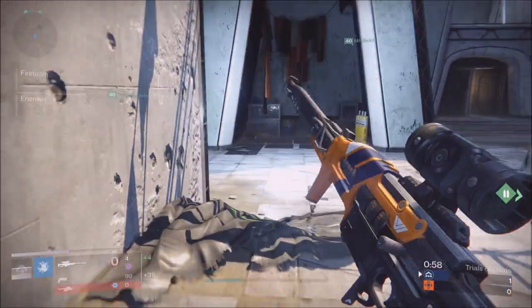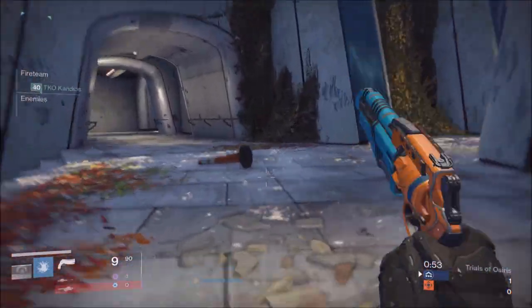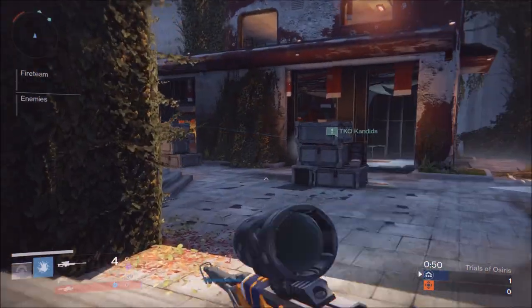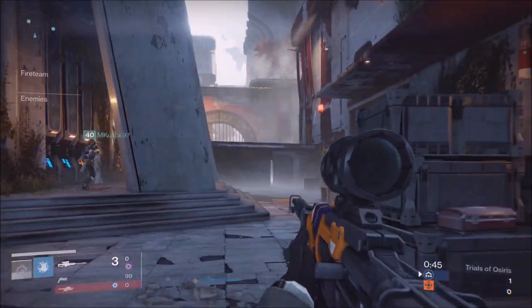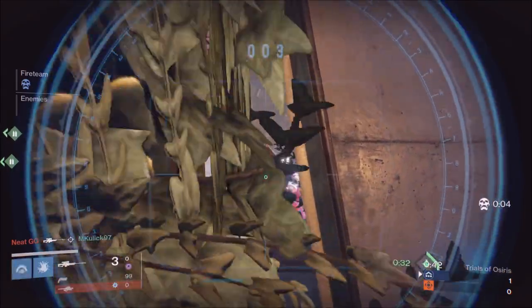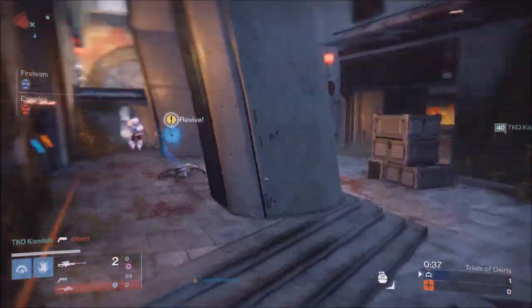If you can get a kill or two on the other team, don't waste time. You can sit back and build supers with your team, but if you want to close rounds out — especially if you know you're better than the other team in gun skill — push forward. You'll see us do it a lot on screen, closing rounds out aggressively.